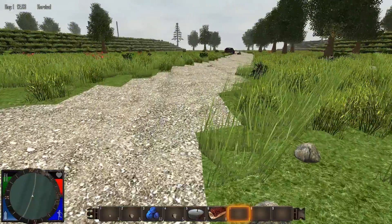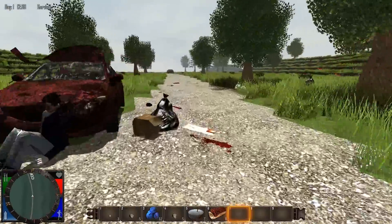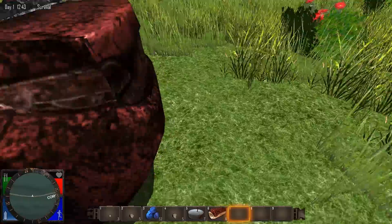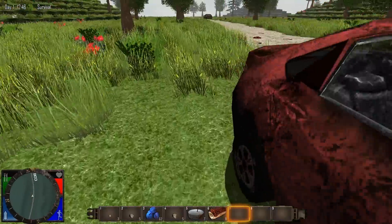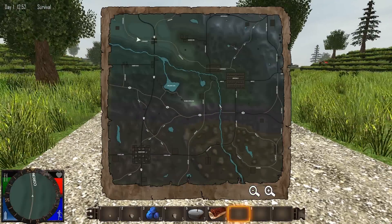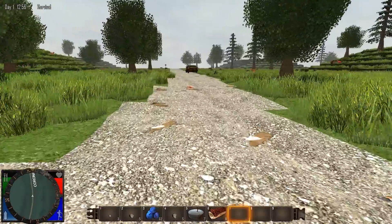Right now I'm just looting up. What I do is find a base of operations in an area I want to loot so I have a place to stay while I loot the area. I'm going to decide on a main base of operations to live in. I call temporary outposts places like Dyersville, Gravetown, and some of these places over here. There's an actual brand new ghost town down here that I'm definitely going to check out at some point.